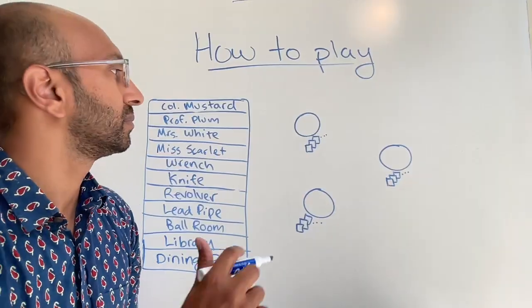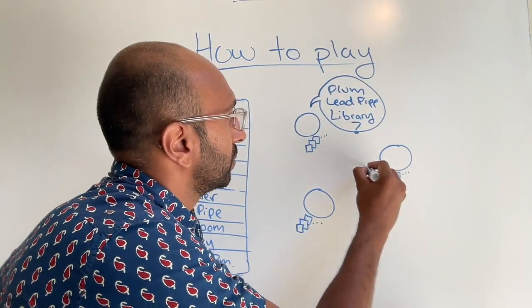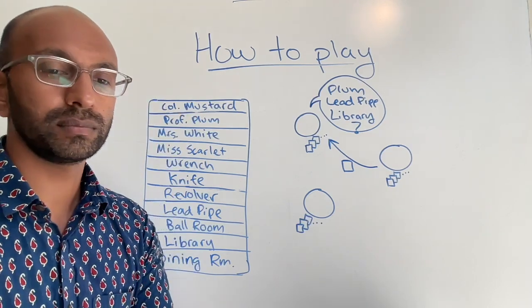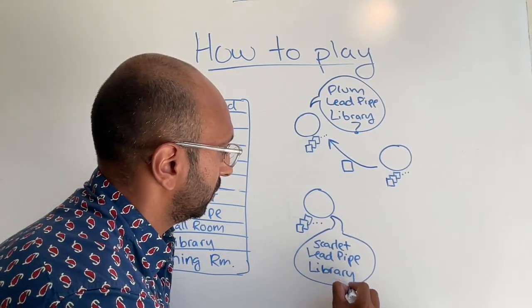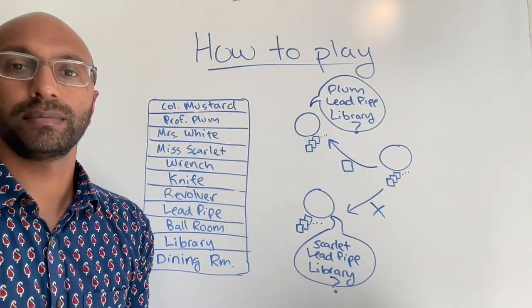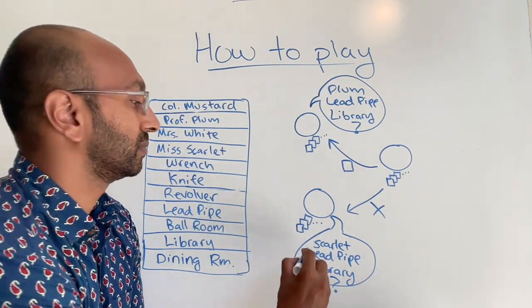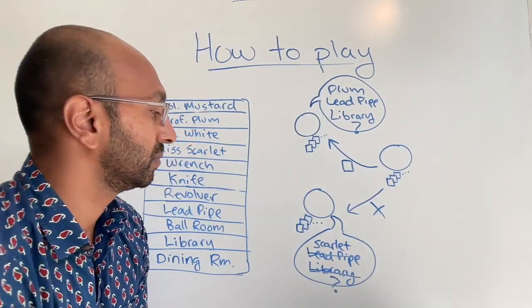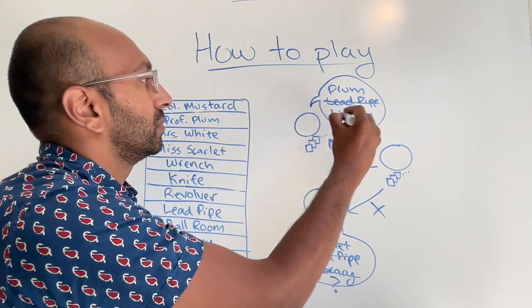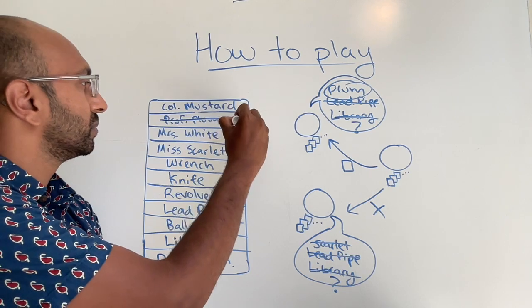But you can actually do even better than that. In a different game, let's say that someone suggests Professor Plum with the lead pipe in the library, and Chelsea is able to refute, showing a card. Later on, somebody suggests Miss Scarlet with the lead pipe in the library, and this time Chelsea is unable to refute. In this case, we now retroactively know which card she used for that first guess — it has to be Professor Plum, because she doesn't have the lead pipe and she doesn't have the library, or else she would have been able to refute that second suggestion. Notice we never saw the card she used to refute, and we're not basing it on the cards in our own hand, so it's basically common knowledge now that Chelsea has Professor Plum.